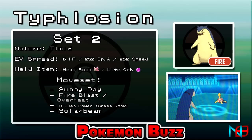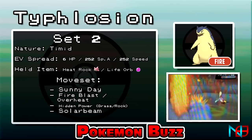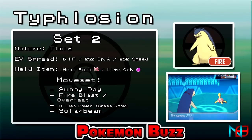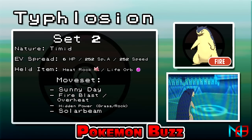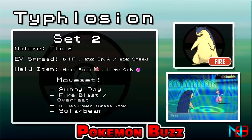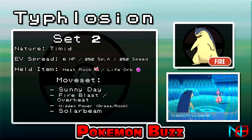This next set I found is quite interesting, because it uses Typhlosion as a Sunny Day setup. Although there are better Pokemon to set up the sun, such as Mega Charizard Y and Drought Ninetales, it can still be usable nonetheless. The EV spread is about the same as set 1, and either a Life Orb or Heat Rock will work. Use Sunny Day on the first turn for both a boost in Fire type attacks, as well as an automatic Solar Beam for every turn the sun is up. Fire Blast and Hidden Power Rock are great moves for this set, but HP Rock can easily be replaced with Extra Sensory.